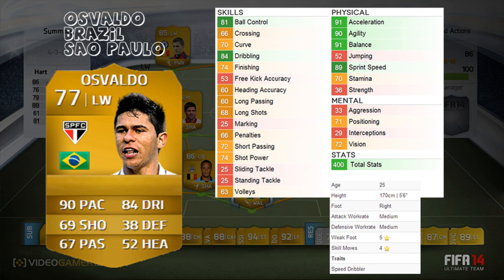Total stats of 400 — not too bad. He's only 77 overall rated, so he's not a massive gold, just in the gold range — he could easily have been a silver. He's five foot six, which is a bit small, 25 years old, medium/medium work rates. Could be better at high/medium or high/low, but medium/medium isn't bad. He's got the speed dribbling trait, five-star weak foot, and four-star skill moves — a pretty good player to look at.